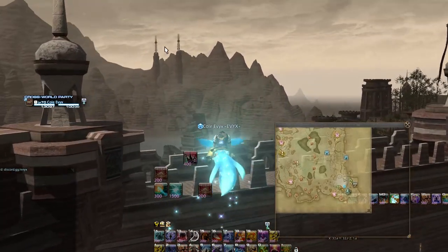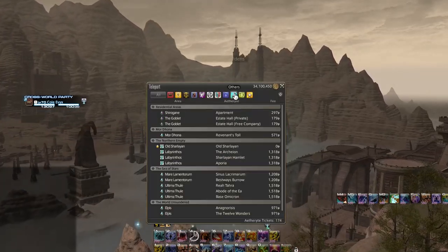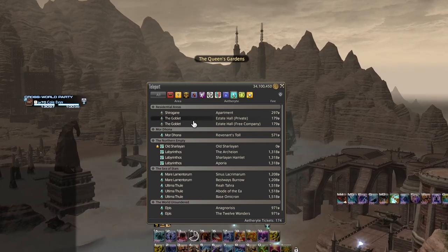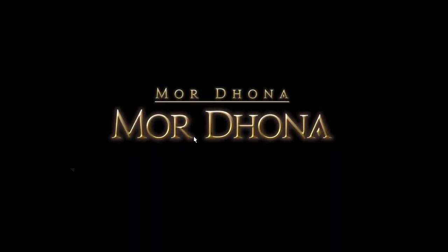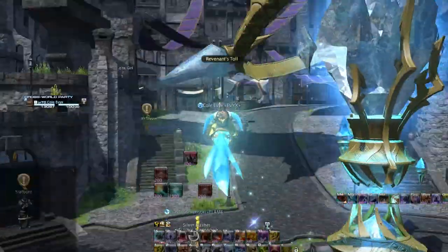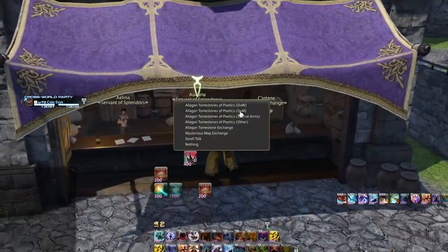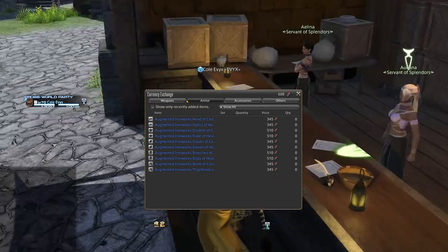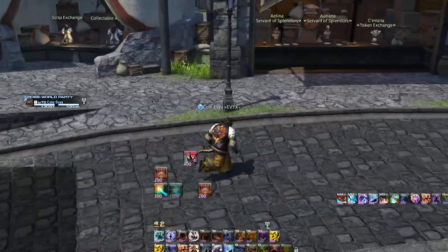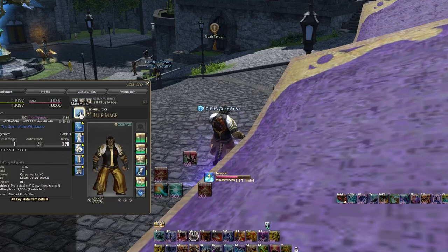Once you're level 50 or 60, you can grab some Tomestone gear. Assuming people are speeding through this at level 50, head to Mor Dhona and speak to the vendor there, and spend your Allagan Tomestones of Poetics on augmented Ironworks caster gear. I wouldn't worry about materia melding since this is super outdated gear even for Blue Mage. If you don't have Poetics, just grab some crafted gear from the market board. One thing worth noting is that the Blue Mage weapon is just for show and offers no stat benefits, so don't worry about upgrading it — Blue Mage is unique that way.